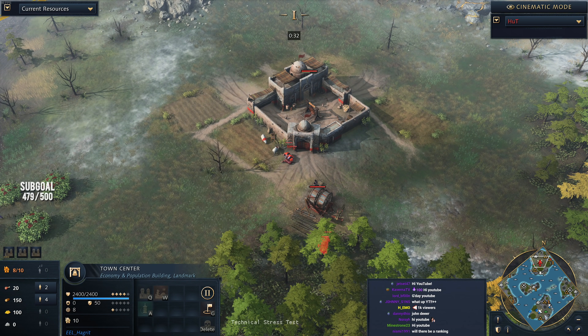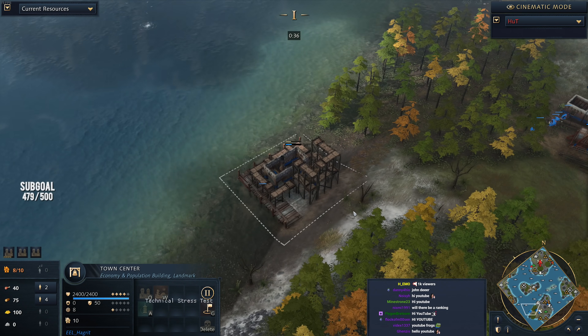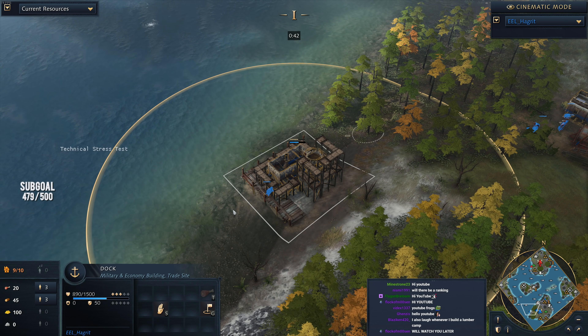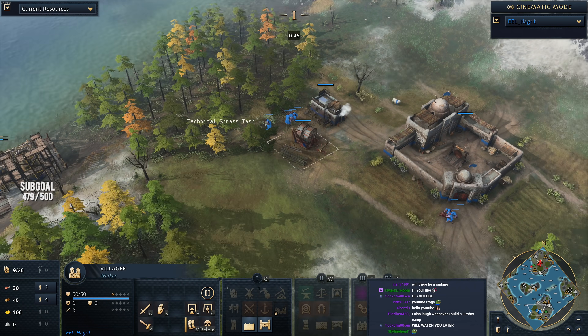We've got an Abbasid mirror today. Abbasid is probably one of the strongest water civs at the moment, simply because of their cheap docks. You can see the dock going down over here on the left-hand side of Hagrid's island — Hagrid dropping this one down. Only 75 wood, you can see it right there.